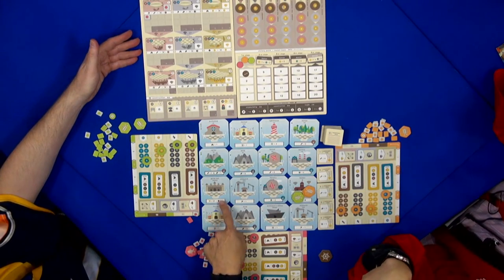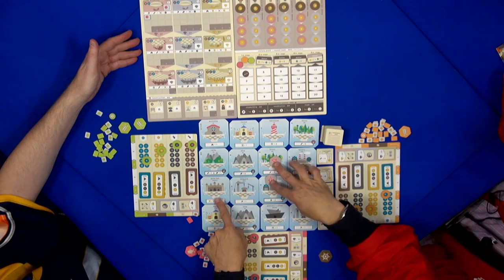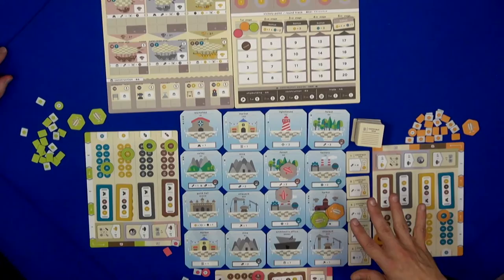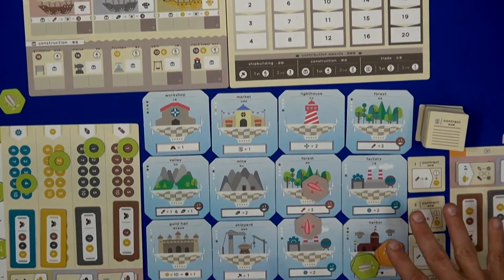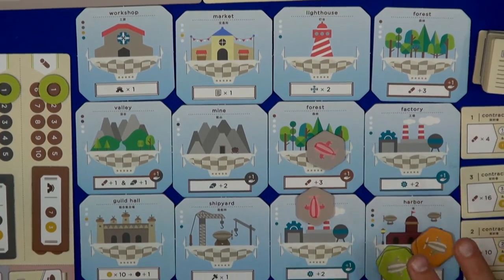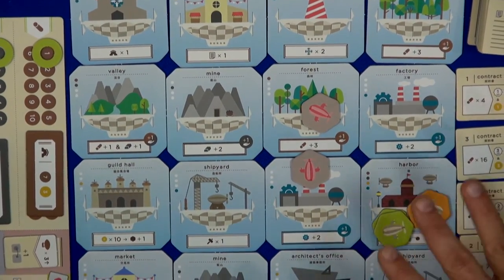You can buy another airship to fly around with for 10 coins. Like with many other Euros, you plan your movement in advance and try to influence the others, but mostly it's a race for the points.